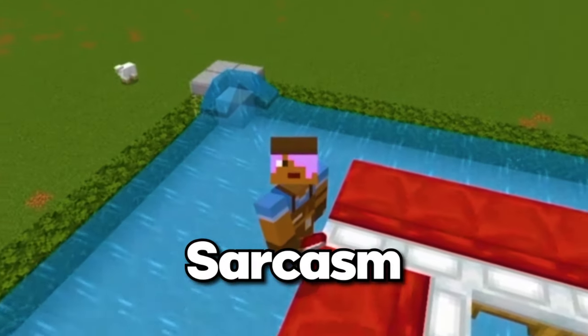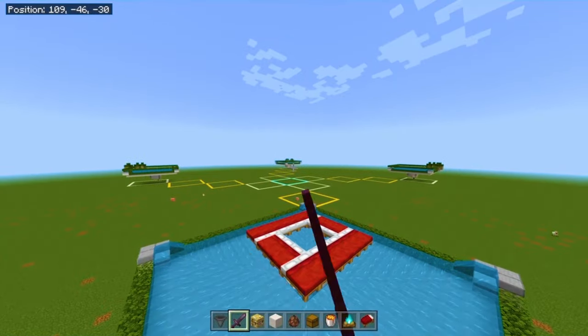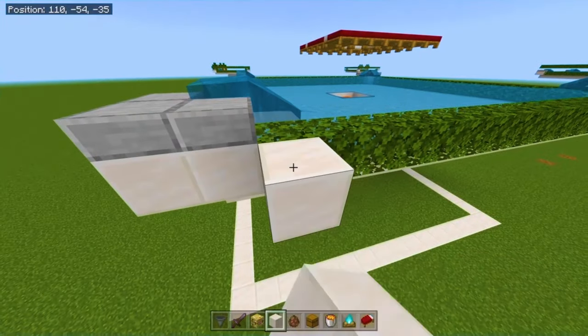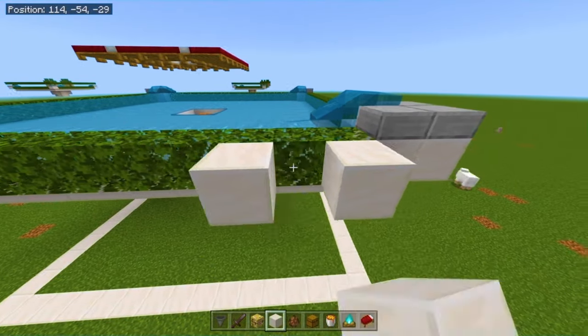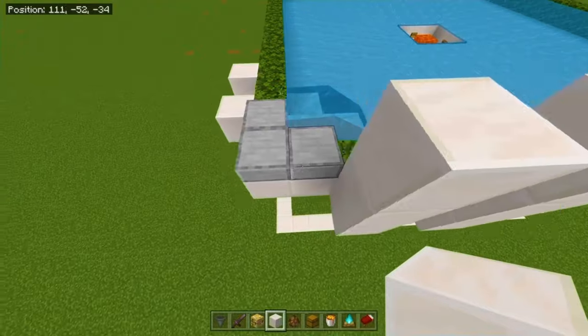Now we get to the part everybody loves: villagers! Go to the corner furthest from the center chunk and go to this corner structure we built. Place one block, skip a block, and place one on the other side — you should have two blocks. Do the same on the other side. On top of every one of these blocks, place two temporary blocks.